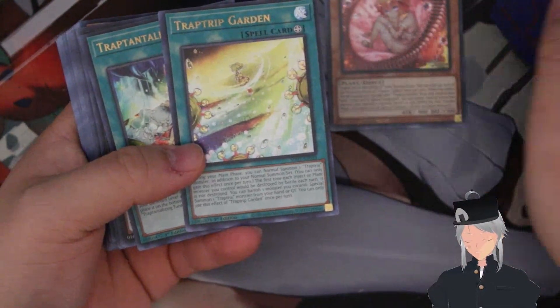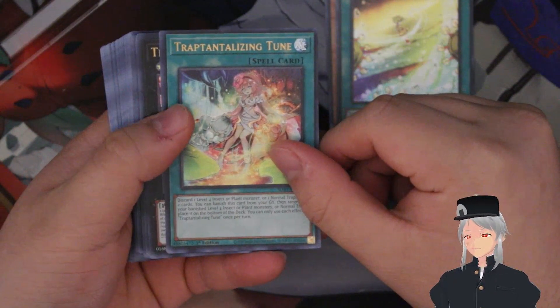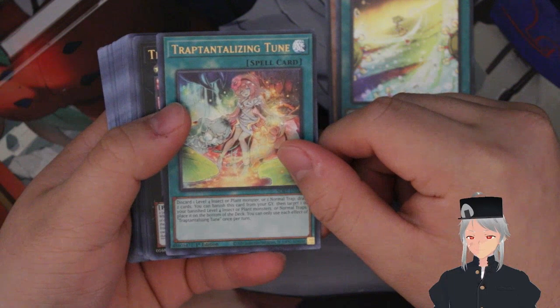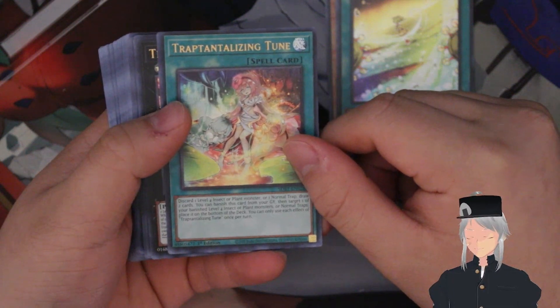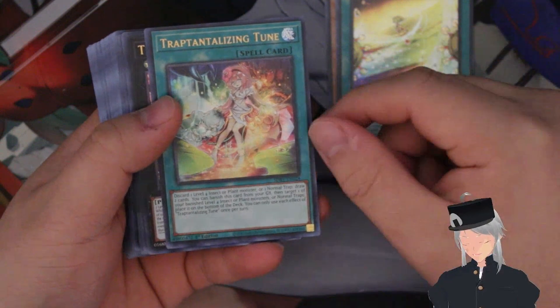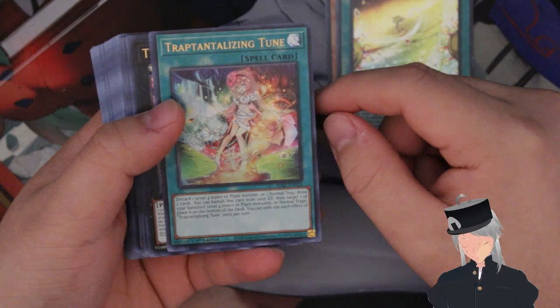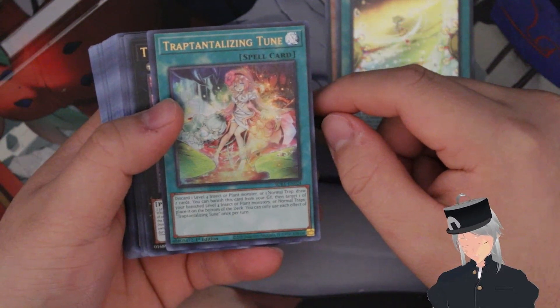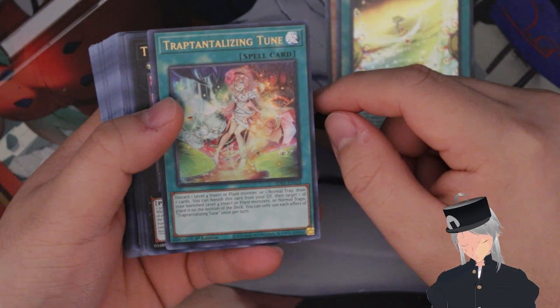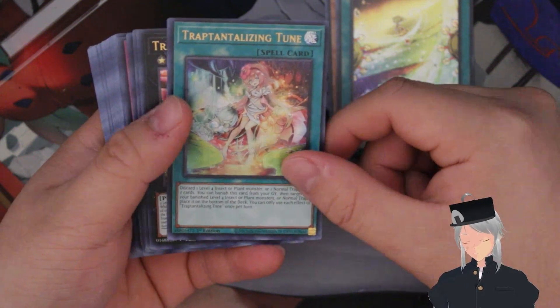The other card is Trap Tricks Animizing, which is basically sort of like Into the Void or a darkness-style draw card. You discard one level four insect or plant monster or one normal trap to draw two cards. You can also banish this card from your graveyard to target one of your banished level four insect or plant monsters or normal traps and place it on the bottom of the deck, once per turn.